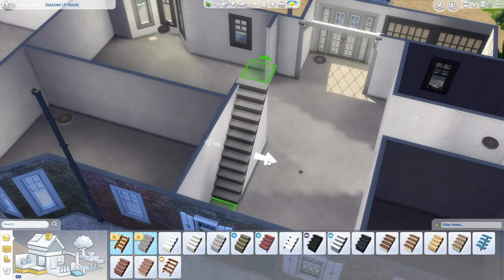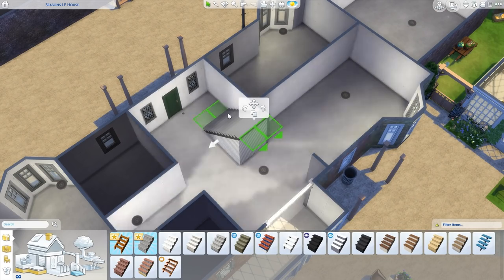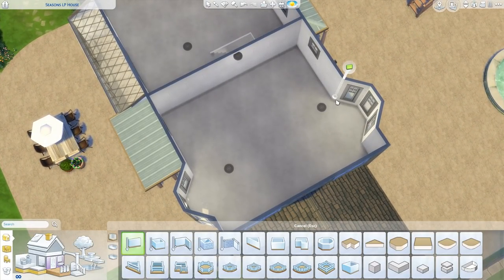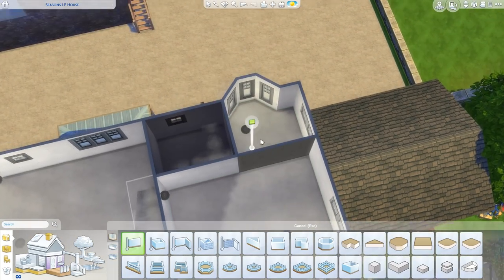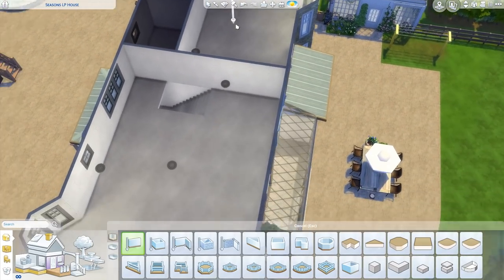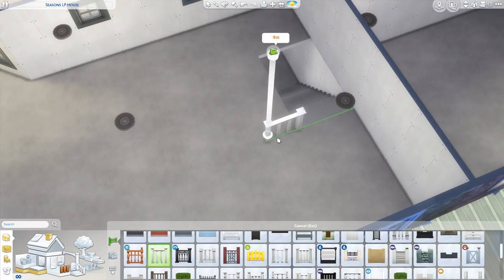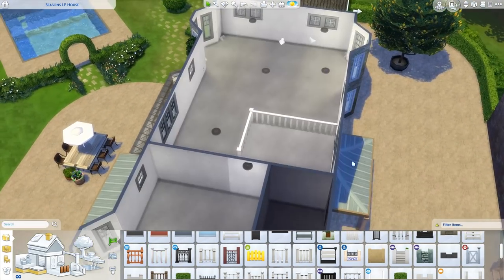A few people point out that the staircase should be in the middle so you walk in the door and it's right there — quite grand. I think that can be great, but in this particular house, when you open the door I want you to be able to see all the way through to the back, creating a continual sight line that makes the place feel a lot bigger. Putting the stairs to the side keeps that sight line, and we still have large double-wide stairs so they still feel very spacious.